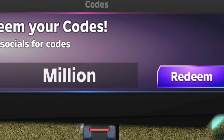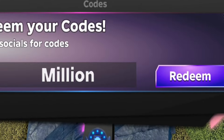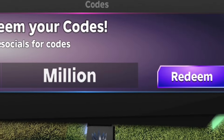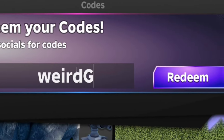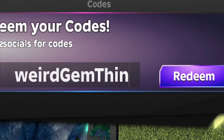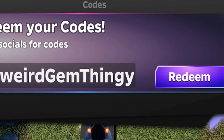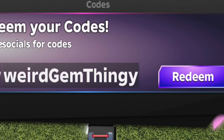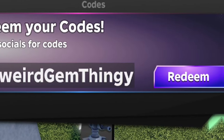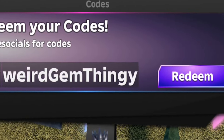Next, redeem code 'weirdgemthingy' — W-E-I-R-D-G-E-M-T-H-I-N-G-Y. Redeem that code and it should give you some more cool rewards inside the game. If you haven't redeemed it already, make sure to do so right now or you'll be missing out on awesome rewards.